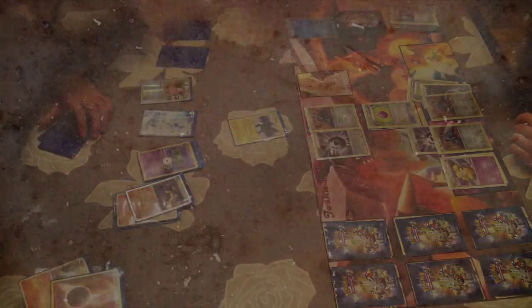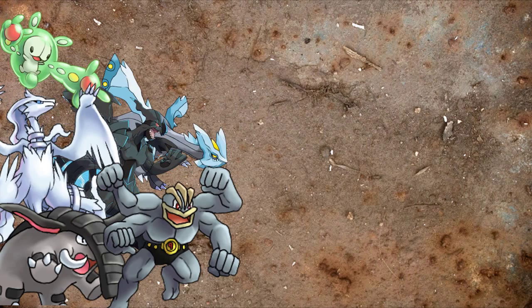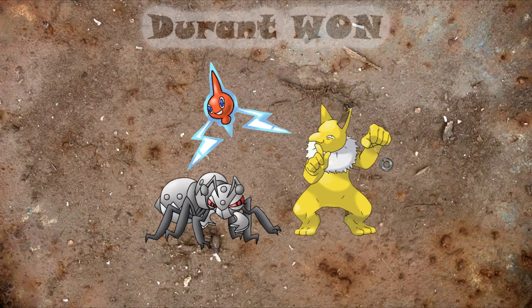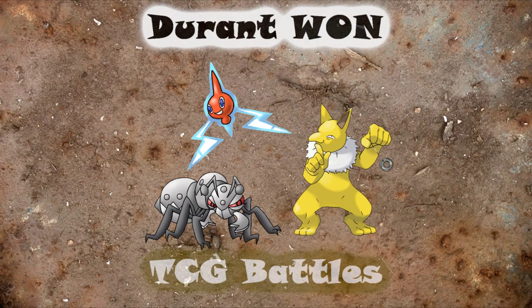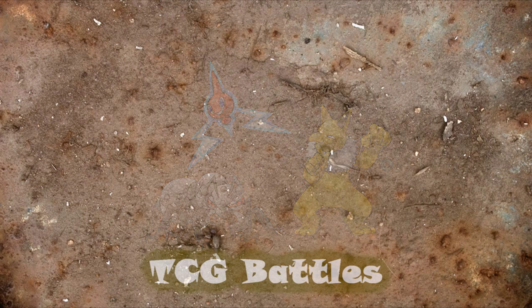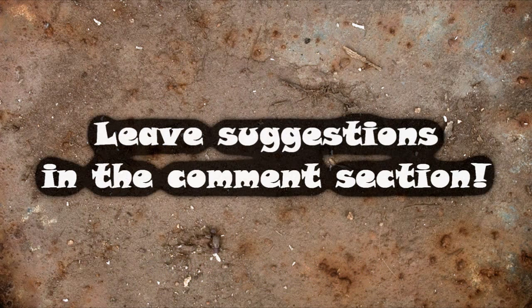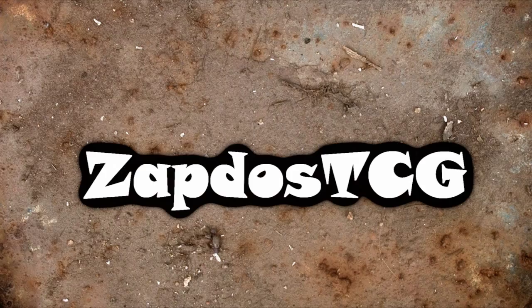There we go - no more cards in my opponent's deck and that's how Durant wins. It's a new way to win; in the past you used to have Lost World to win differently, and usually you pick six prize cards, but with Durant it's a completely different story. That's why I like playing Durant - it's a lot of fun, a new way to play, and it involves cards from Noble Victories. The Dynchamp Dragons deck is also exciting because moving around damage counters and using Outrage is really interesting. Thanks a lot for watching this weekly battle video, hope you enjoyed it - this was ZapdorsTCG, thanks for watching!